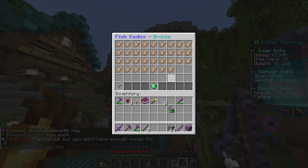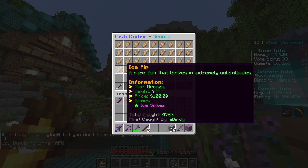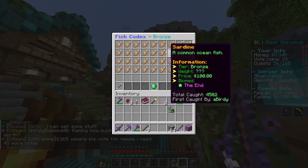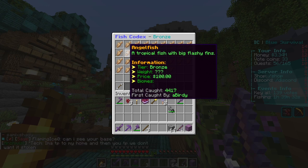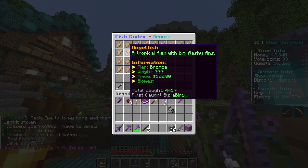Let's go to bronze, because I could be mistaking it for a bronze color. Sunfish, Neptune, pike, catfish, angel fish — they are right here. This fish apparently is unknown. Although 4,000 of these have been caught, it's not telling us what biome they are caught in. Now that's a bit of an issue.